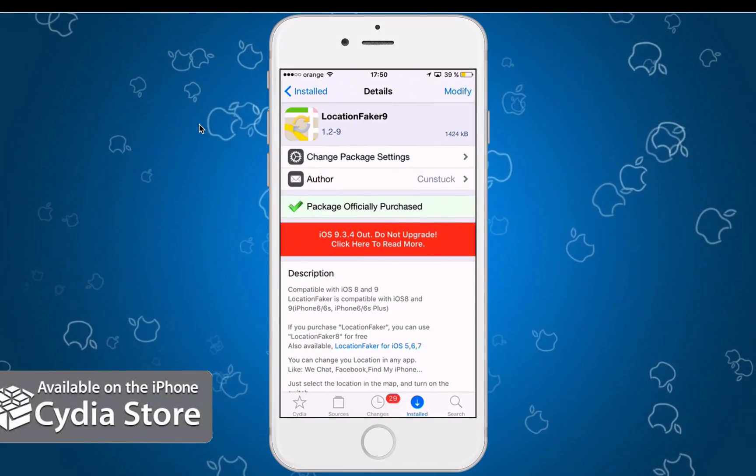Hey guys, what's going on? Today I'm going to show you another interesting Cydia jailbreak tweak that's gonna help you get your Pokemon Go's. I'm going to talk about Location Faker 9 — this Cydia jailbreak tweak will help you fake your location basically anywhere in the world. I'm going to show you how to do it. This tweak is available at the Big Boss repo.